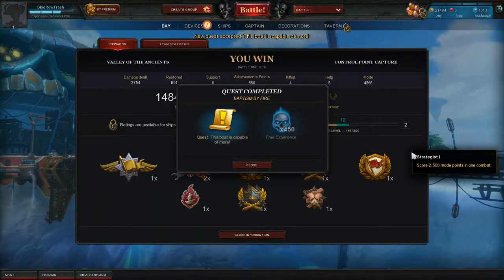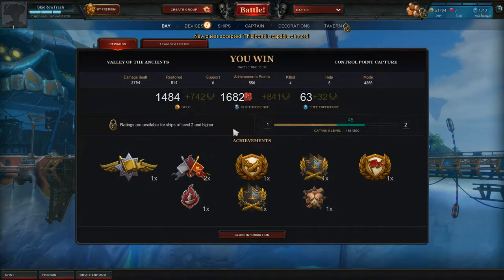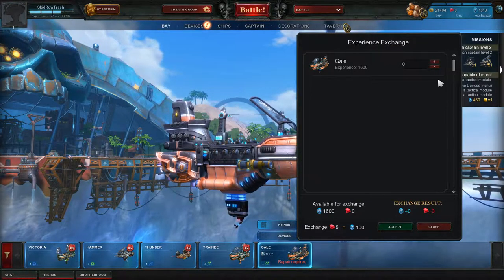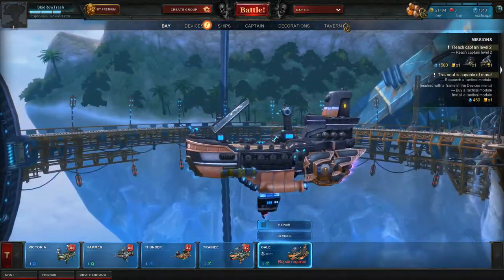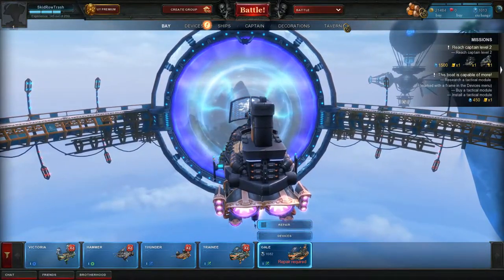Finish battle. We did a quest — that's nice. We got some gold but no rubies. We got some 'free experience' — I never know how free experience works in these games, it's never really free. You can exchange it for currency, but it costs money to put this free experience into a ship. I think it would be better if they just called it extra experience.